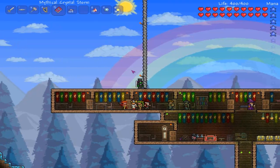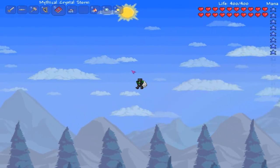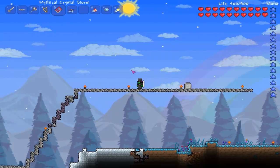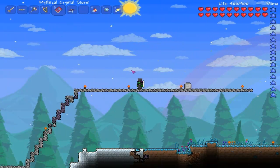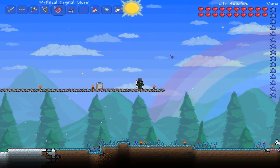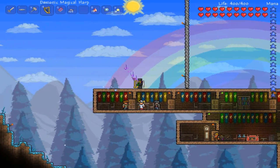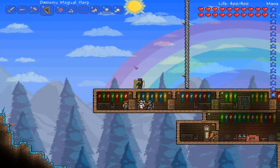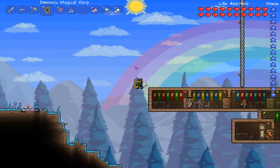The harp is better against the Destroyer, but Crystal Storm is better against everything else. The harp is only really good for the Destroyer, because when the Crystal Storm hits an enemy it shatters on them and breaks, but with the harp the projectile goes straight through them — so it's really good on the Destroyer because it goes straight through one part and can hit another section and still carry on going forward. With Crystal Storm, it just hits and doesn't pass through.